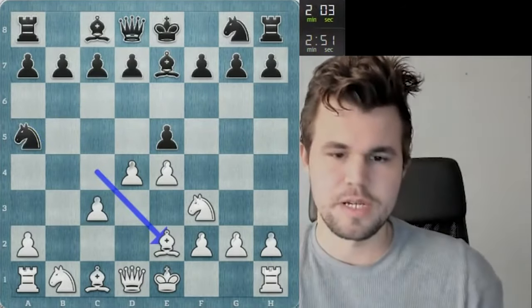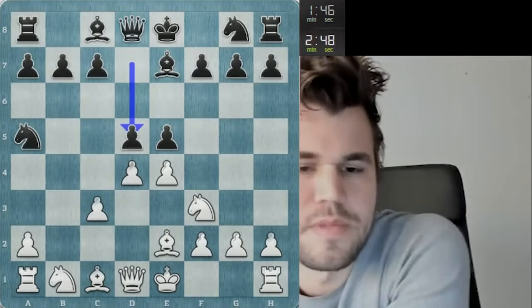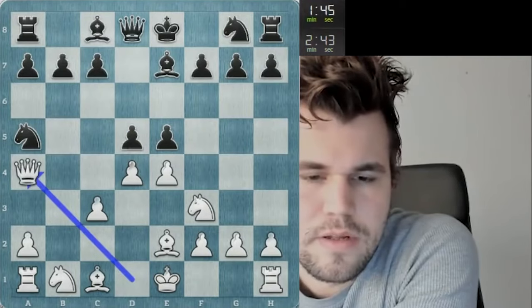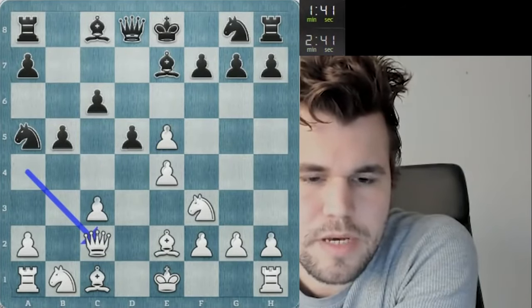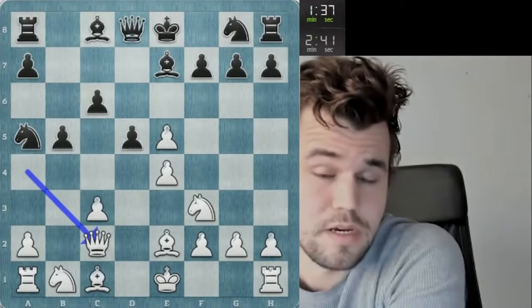I'm going to go knight be2. Oh, d5 - that's interesting. Because I'm going to go queen a4. Didn't want to think for too long. This looks very nice though. c2 and I take back on e4. And he has got a real problem with his knight on g8.